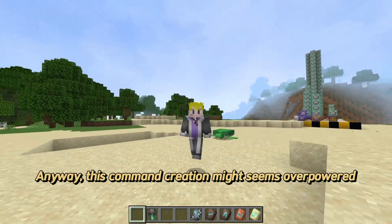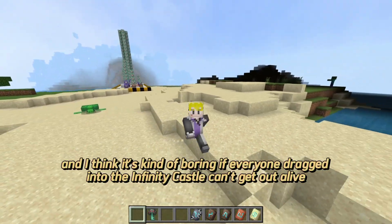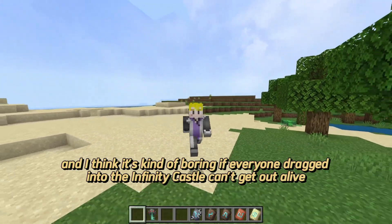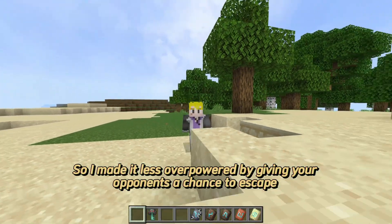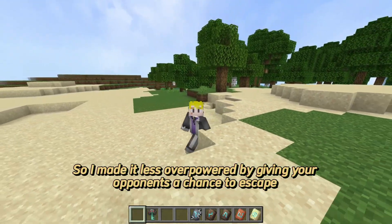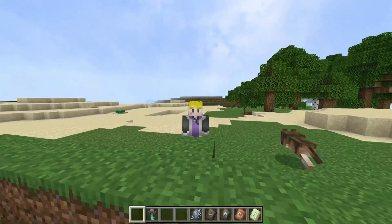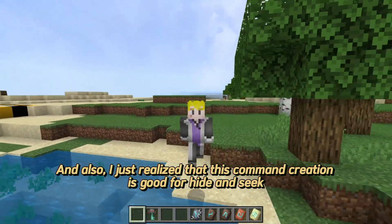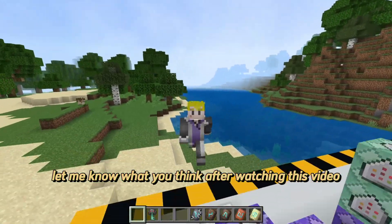This command creation might seem overpowered, and I think it's kind of boring if everyone dragged into the Infinity Castle can't get out alive. So I made it less overpowered by giving your opponents a chance to escape. I also realized that this command creation is good for hide and seek — let me know what you think after watching this video.